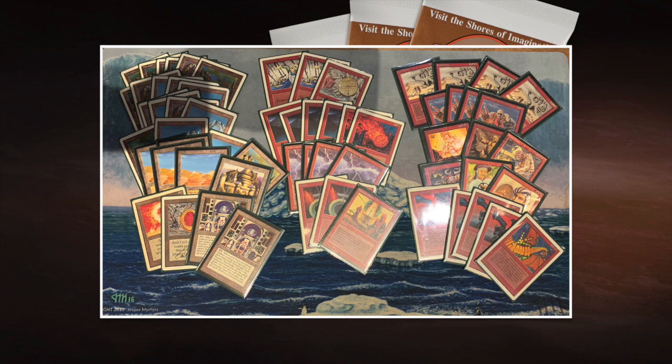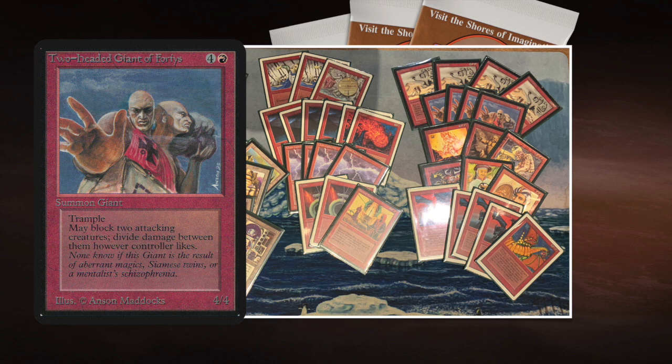Let's look at some of the other really cool creatures. The Two-Headed Giant of Fomoria - one red and four to cast for a 4/4 trampler. The cool thing is it may block two attacking creatures and divide damage between them however the controller likes. So you can block an extra creature, which could be very relevant since he's playing against Living Planes where I'm going for a swarm tactic with lots of 1/1 creatures. With a Two-Headed Giant, he can actually take out two lands at once. Keep an eye on that because it could be very relevant.